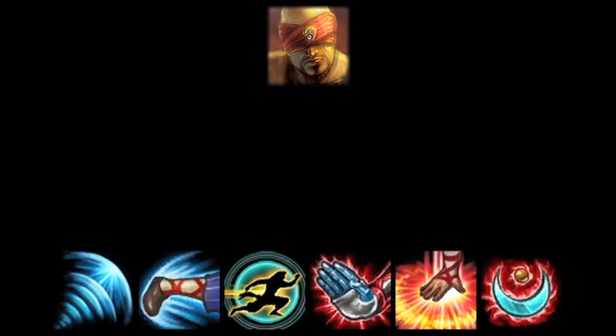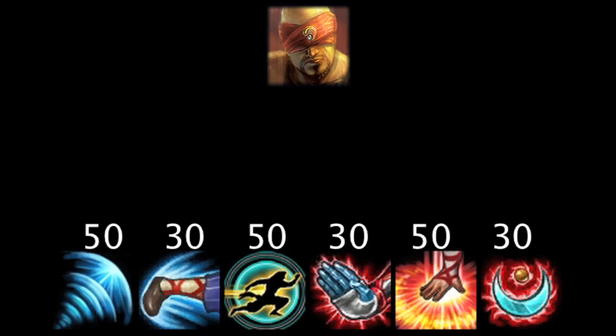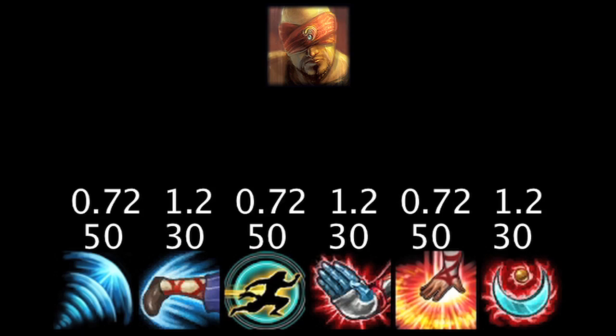Lee Sin has six abilities which consume energy, all of which cost either 30 or 50 energy at all ranks. With a full page of energy runes, Lee Sin will be able to cast his abilities 1.2 and 0.72 more times. With a full page of energy regeneration runes, Lee Sin will be able to cast his abilities in 0.52 and 0.86 less seconds.